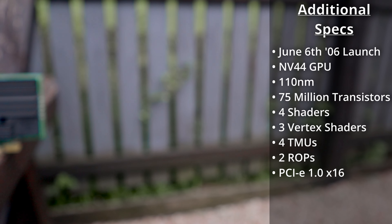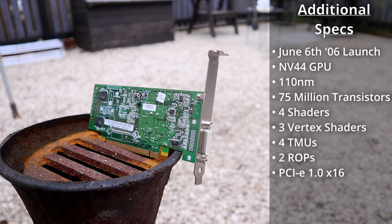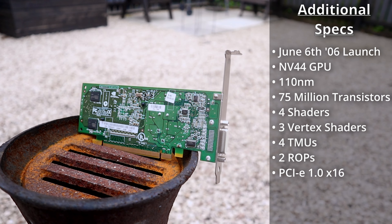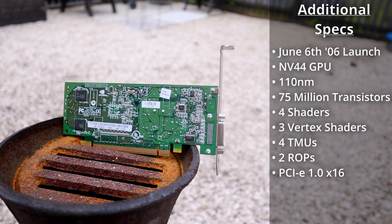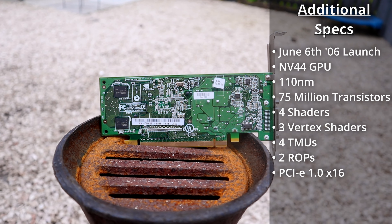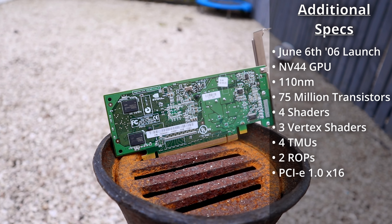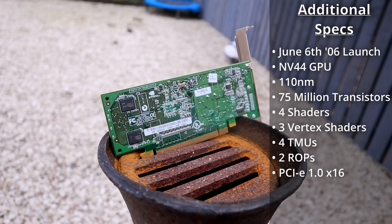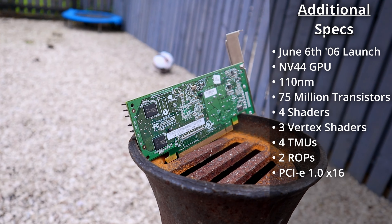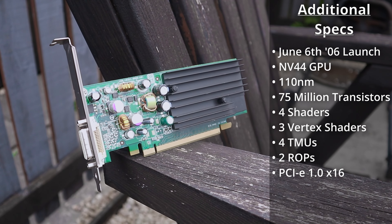The basics of the NVS285 are a core clock of only 275MHz, 128MB of DDR2 memory running at 300MHz, which was a bit higher than the Geforce 6500. Support-wise, there's only support for up to DirectX 9.0c and OpenGL 2.1, so no support for any modern-day games — but it's not exactly powerful enough for modern-day games today anyway.